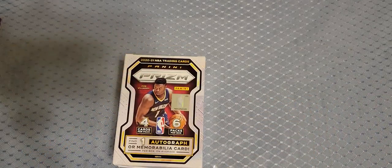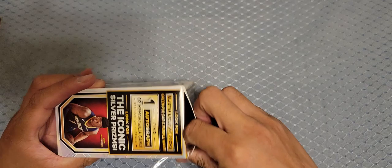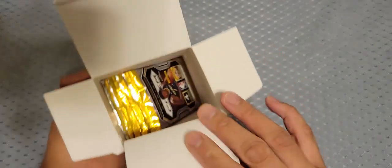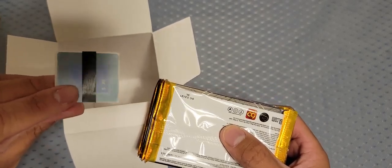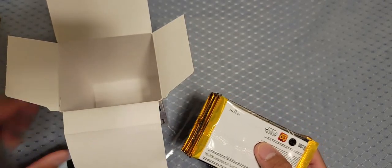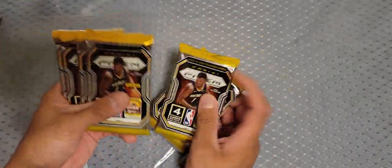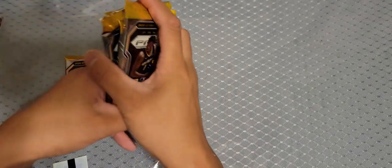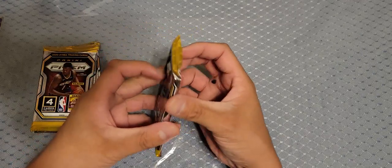All right, it is now opened. I've been waiting to do this. So we're looking for the silver Prizms. It's got a security tag — good luck charm right here. We have six packs. Does any of them feel thick? This is the mem or auto right here, we're gonna save that for last. Let's go ahead and get right into it.